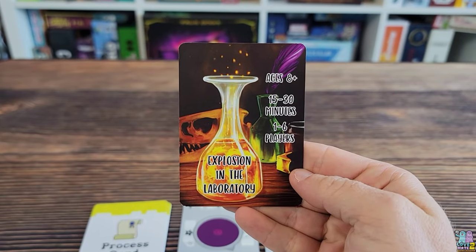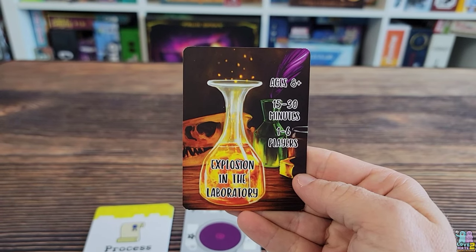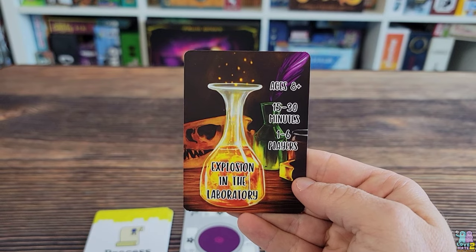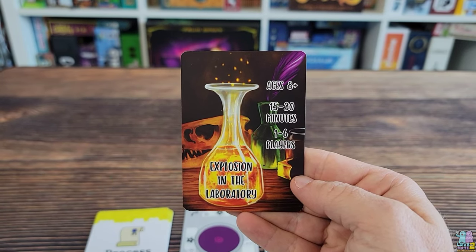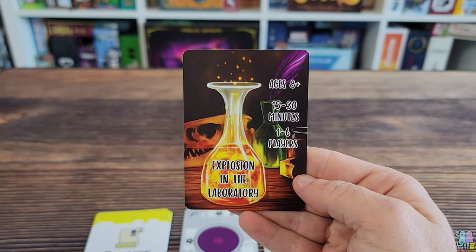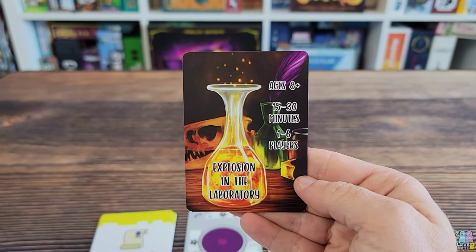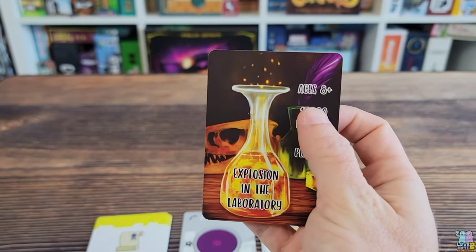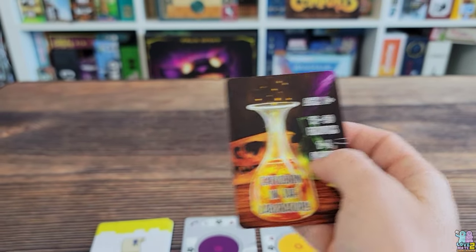Here's Explosion in the Laboratory. Let me explain how this push-your-luck micro game works. This is a prototype, so everything you see — the artwork, the components, maybe even some of the rules — may be different. Make sure to check out the Kickstarter campaign link below to see what changes there could be. It is for ages 8 and up, 15 to 30 minutes, and 1 to 6 players.